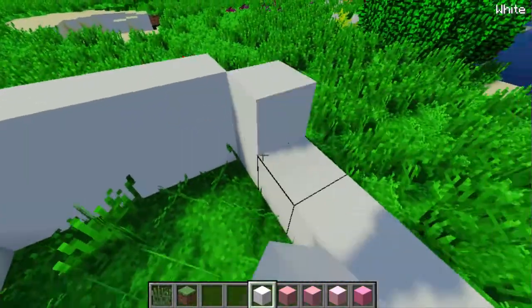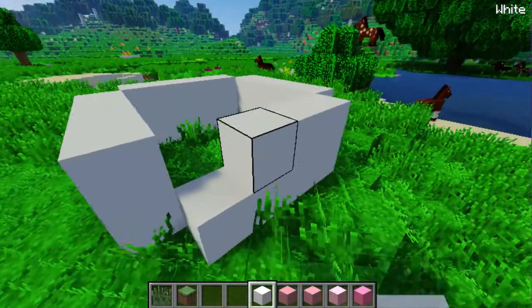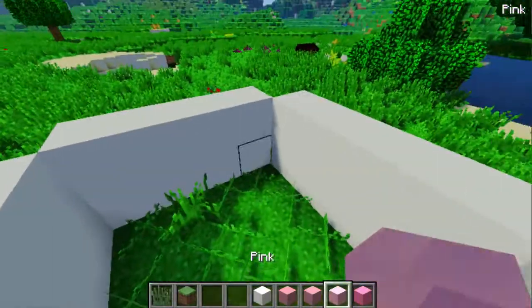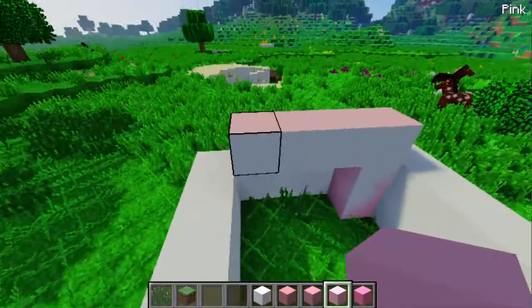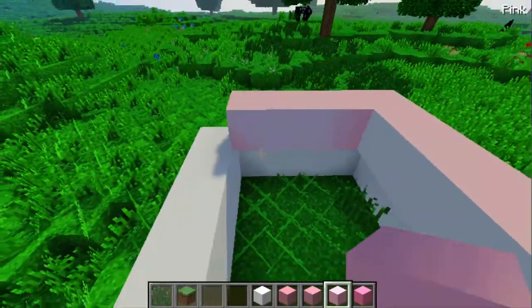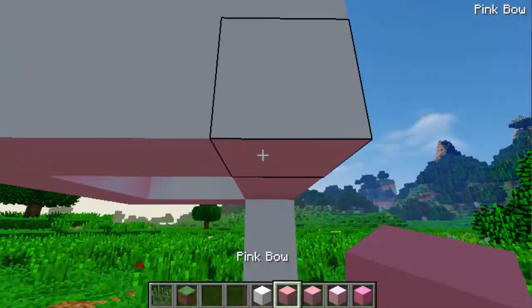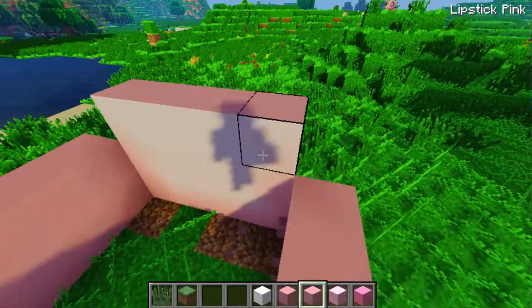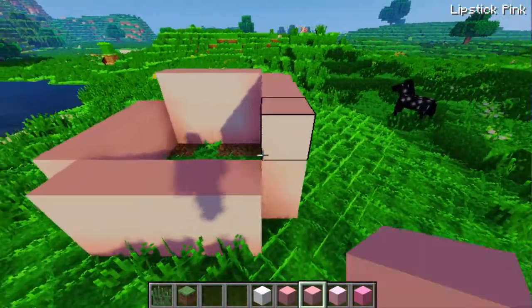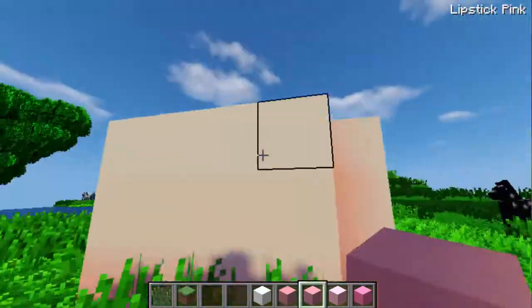It's going to be built up a bit more but kind of small because I want people to actually see the cupcake. This pink is really pretty. I decided I'm going to swap this out because I don't like it, and then we're going to put this shade of pink — oh my god it's so pretty. Now we're going to go back in with the lipstick pink.